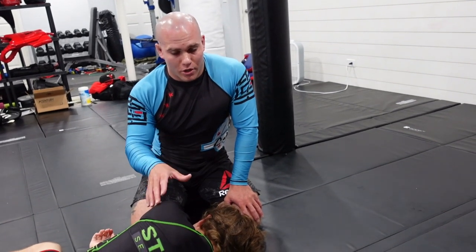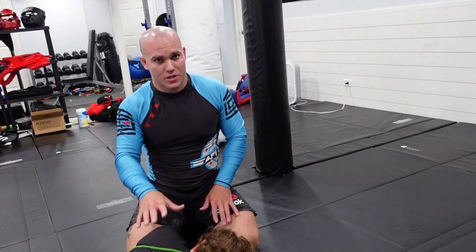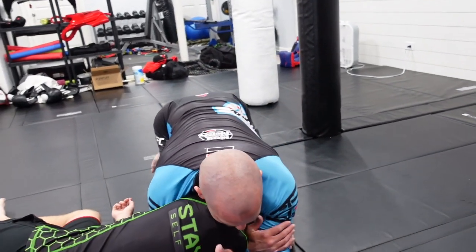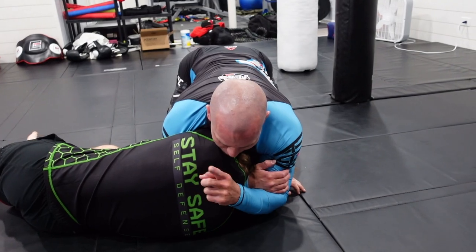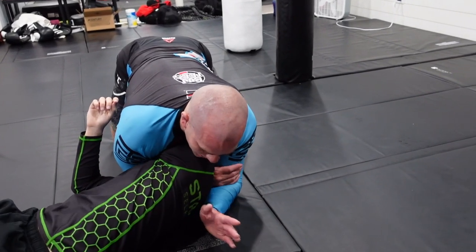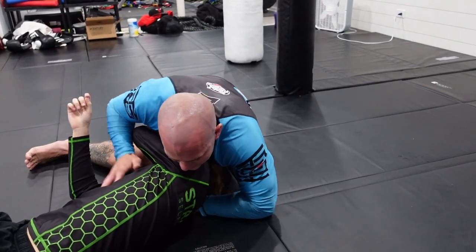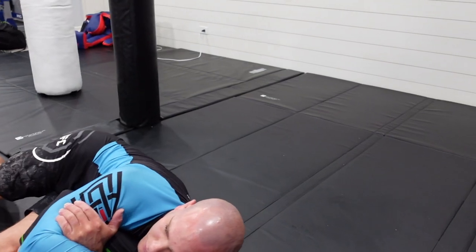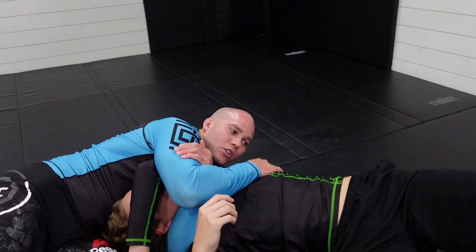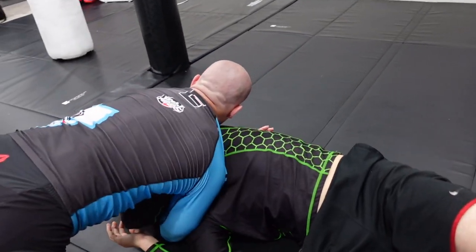One thing I like about these three chokes is that they all work in unison with one another. You can switch them on the fly if they start resisting or if one isn't working. For example, if you're in the darts position and he rolls all the way down to his back and continues rolling to try and come up, it's very difficult to finish the darts from there. However, you can drop your hip, shoot the outside hand through, and lock it up for an anaconda. If he starts bellying back down to resist, you can follow through, come right back up with the darts, pop him back down, and go right back to the darts finish.